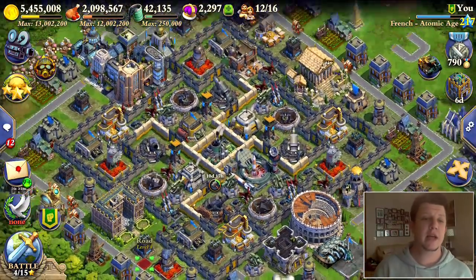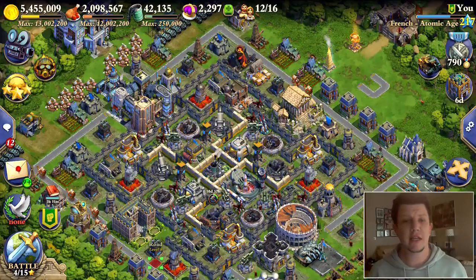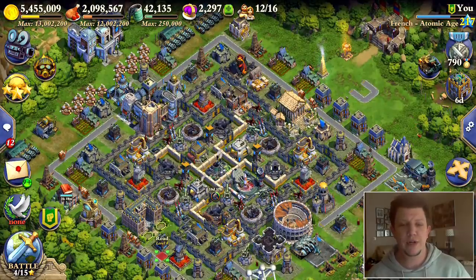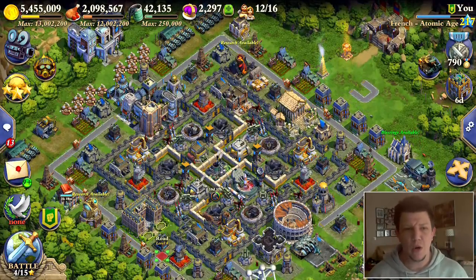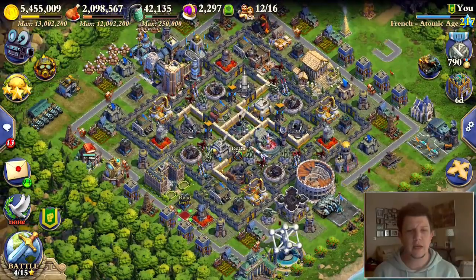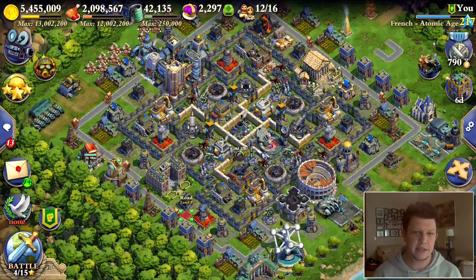I talked about the current sale and my strategy going forward. I'm trying to get to age 220, but I'm also going to be taking advantage of these sales as they come up. I'll be showing more Cold War Age videos when I get there, but it's more like Atomic 2.0. A lot of these base layouts I'm doing now will still apply for CWA folks.